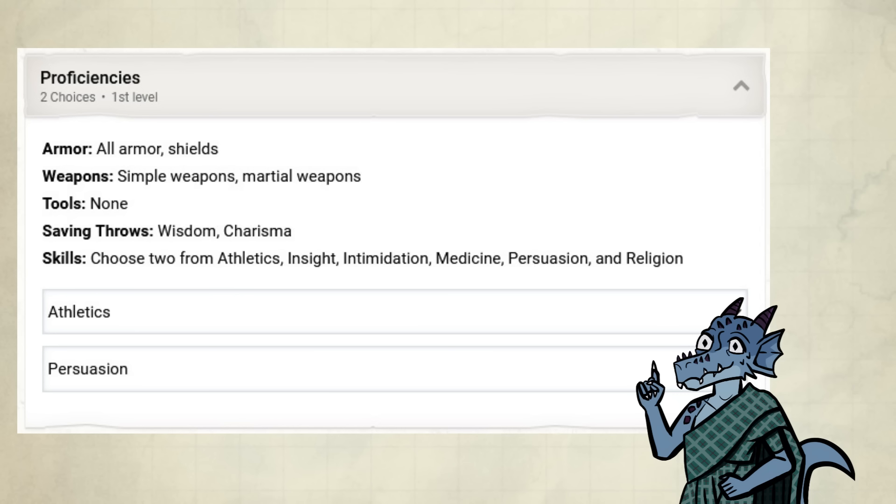Through our class, we pick up Athletics, which will allow us to get out of grapples and shoves more easily, and Persuasion, because we're a knight in shining armor. As for subclass — drumroll please...